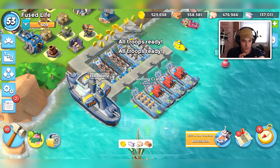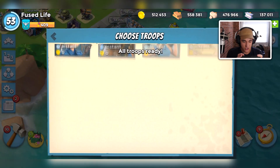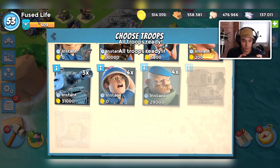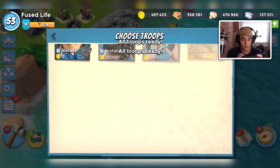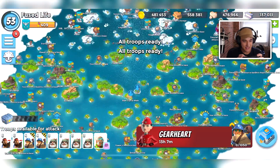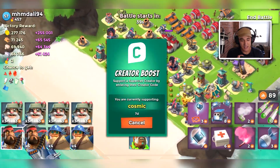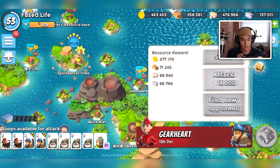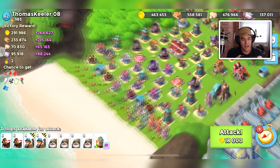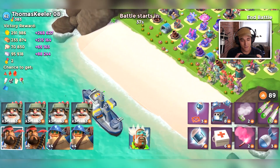I think we'll bring two heavies, two stunners, and four bombardiers — that might be the meta. The stunner is essentially a grenadier but instead of a bomb he's throwing a shock bomb, which doesn't last for that long. The other option was the shockineer, which is a cryoneer with a shock beam instead of a freeze beam — it slows down but doesn't freeze.